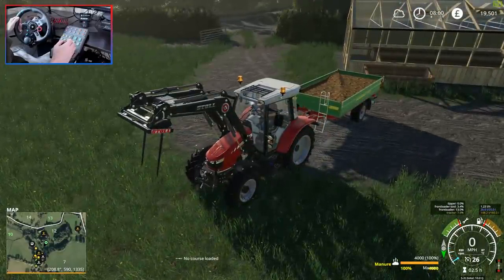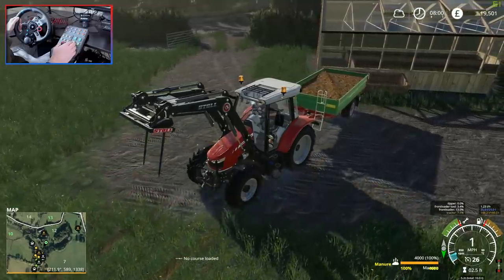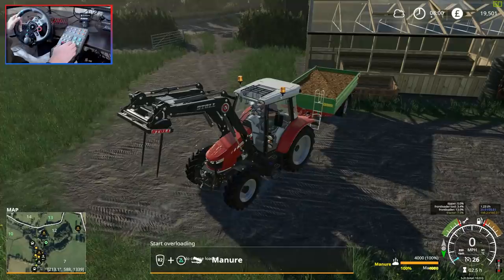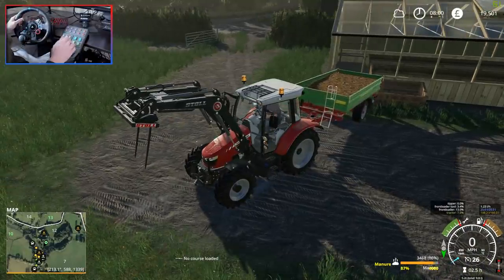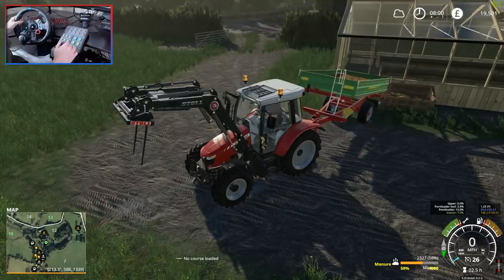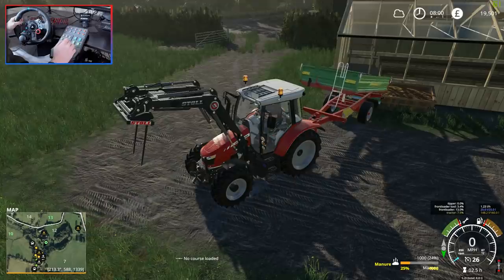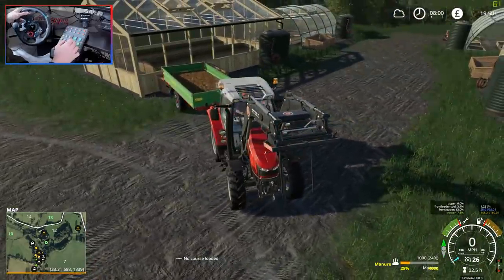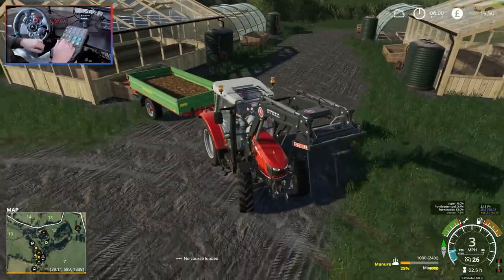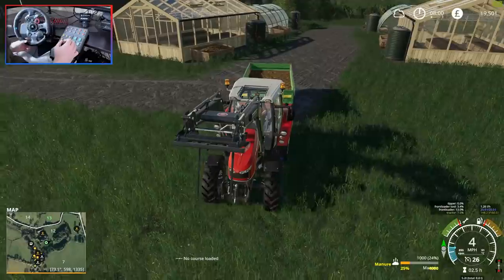Let's see if we can tip the manure straight in or whether I need to get a bucket. Looks like we can do it. There we go, let's get that in there. That should do it - we still have about a quarter of a trailer left. So it looks like each greenhouse takes about three quarters of this trailer load. Assuming the tomato one is the same size, which I think it is.